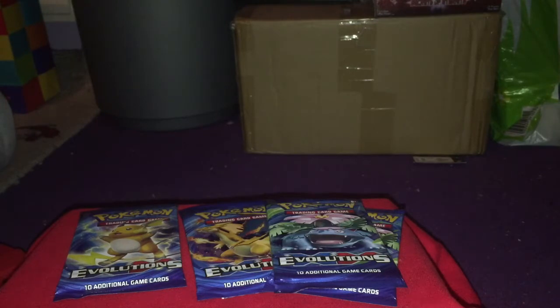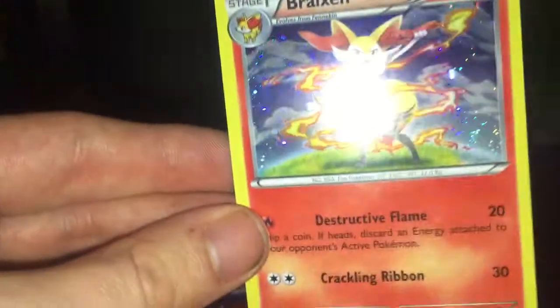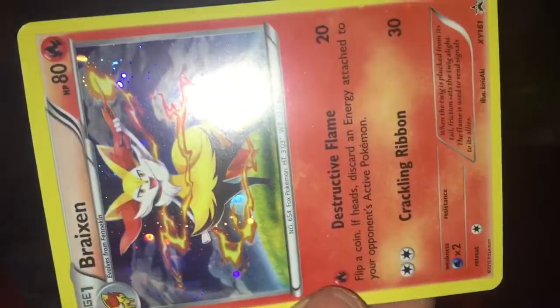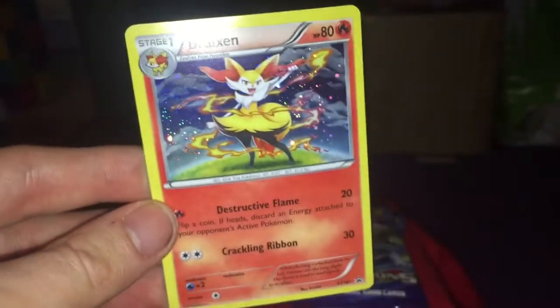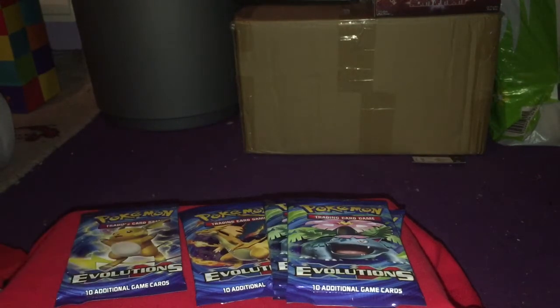I've got three Venusaur packs to open and a Blastoise. That's the limited edition Braixen — it's quite shiny. We'll put it over here for now. We'll open the six remaining packs of the new Evolutions. We'll start off with Blastoise.